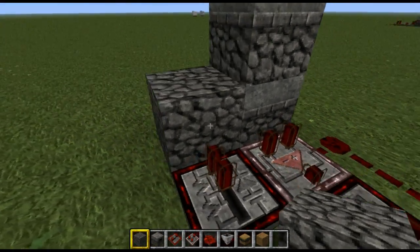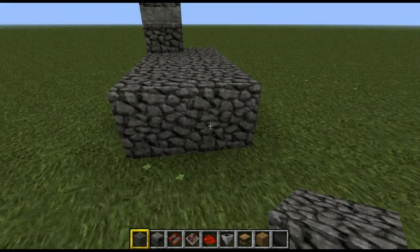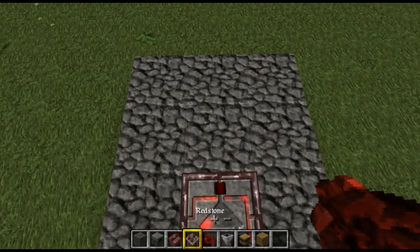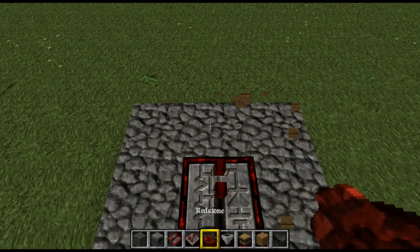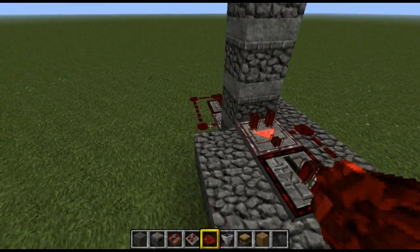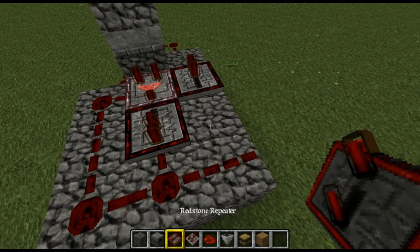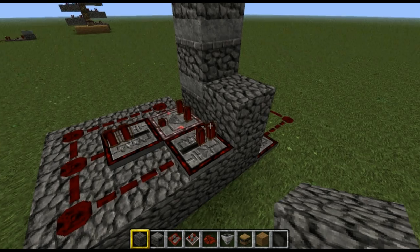Now switch over to the other side and do exactly the same to that dropper. Build a little ramp coming out like this — it's pretty much a three by three. Same deal, just repeating the pattern: comparator, then a redstone repeater, then run redstone back into itself. Then the redstone repeater on this side hooked up, and a block. This zigzags it — we do that all the way to the top.